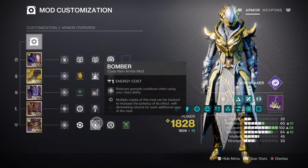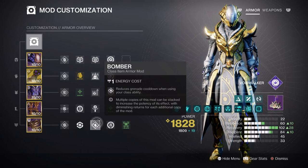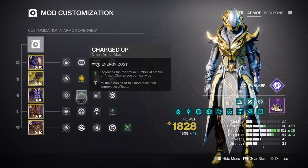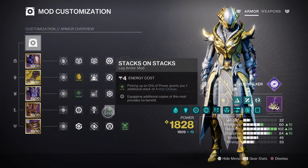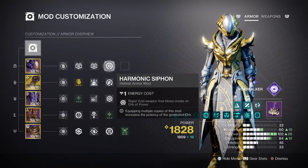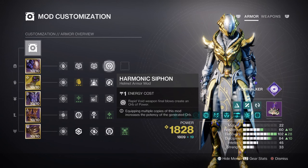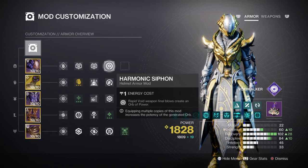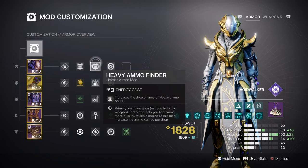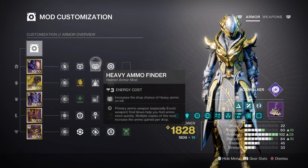This next section focuses on armour charges and additional optional mods. Charged Up x1 will expand how many charges we can carry, while Stacks on Stacks makes it so each Orb of Power collected grants 2 charges. Having Harmonic Siphon, Reaper, and Powerful Attraction will further help with creating orbs faster and collecting them. Lastly, Heavy Ammo and Special Ammo Finder, Reserves, and Scavenger mods are all you'll need from there onwards.